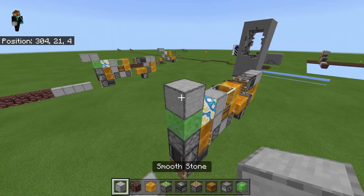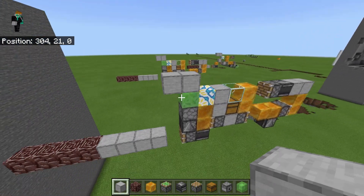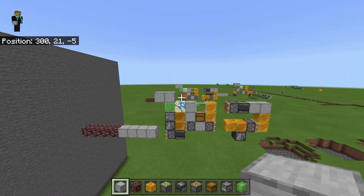Then what you want to do is place a regular block there and a regular block there, and that is your tunnel bore done.